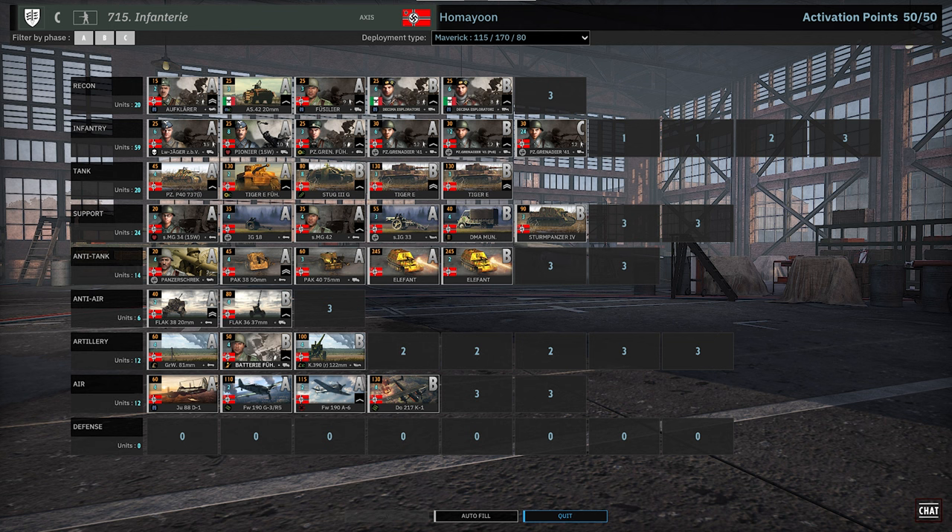Tank tab: two cards of double Tiger in B — very interesting. A phase Tigers, a Stug, and the Panzer P40 card. IG-18, IG-33, and Sturmpanzer 4 in the support tab with two cards of machine guns as well. He's bringing two Elephant cards in — that seems like a lot.